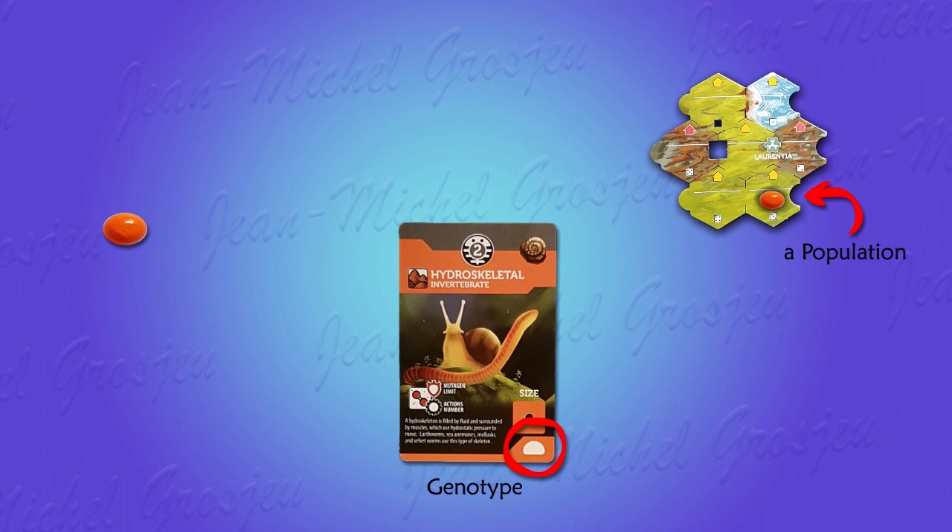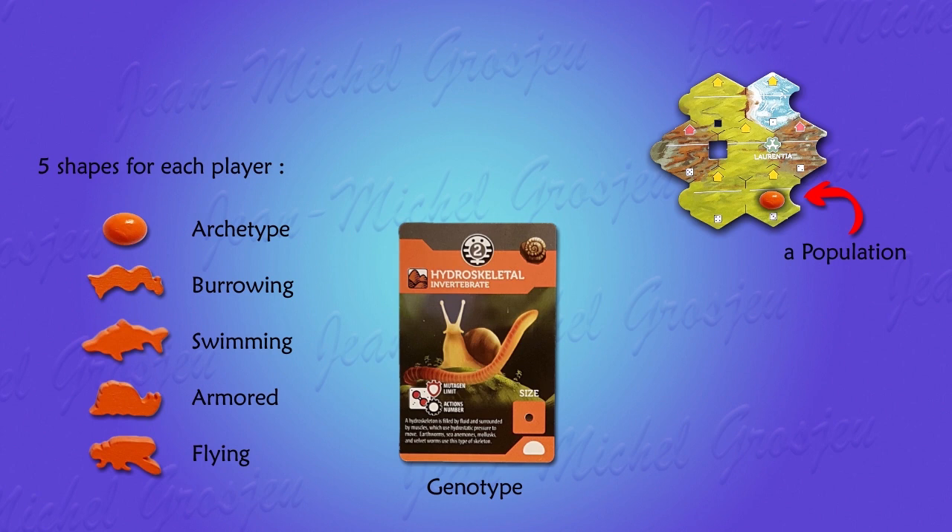In addition to the archetype, each player may develop species with different shapes: a burrowing, swimming, armored, or flying species. Upon creating a new shape, the player receives seven population critters placed on the corresponding genotype card. Note that there can be only six populations on the genotype, because at least one must be deployed somewhere in a biome. If at any point during the game a species has no more critter on Earth, that species goes extinct and ceases to be.